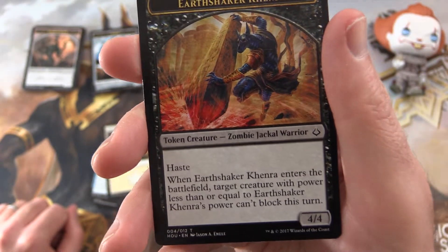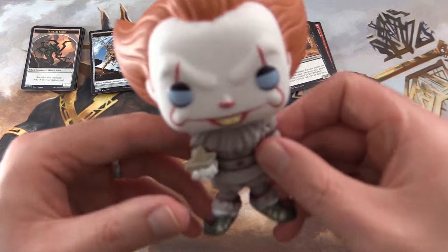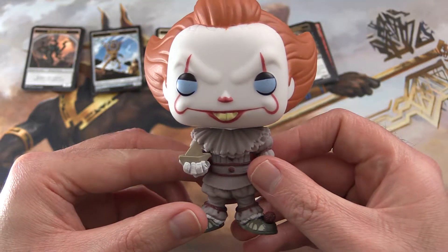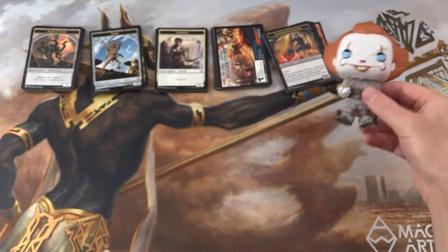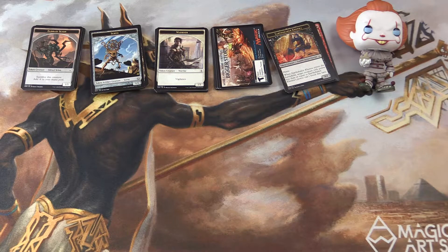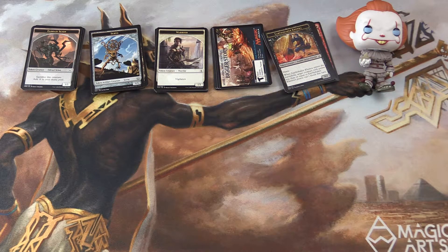Not sure that I have too many of these — Zombie Jackal Warrior. Pennywise, you let us down. Very disappointed. You're going to go back on the pop shelf. Goodbye, sir. I hope you enjoyed this video, even if there weren't any crazy pulls. If you did, give it a thumbs up and hit the subscribe button for more Magic the Gathering unboxings, and be sure to tap the notification bell to be notified as soon as new videos are released. Thanks for watching and have a great day.